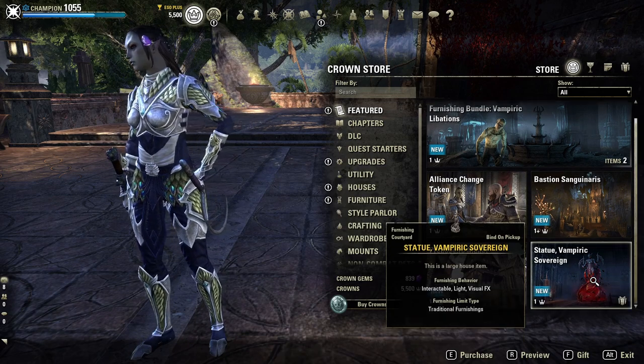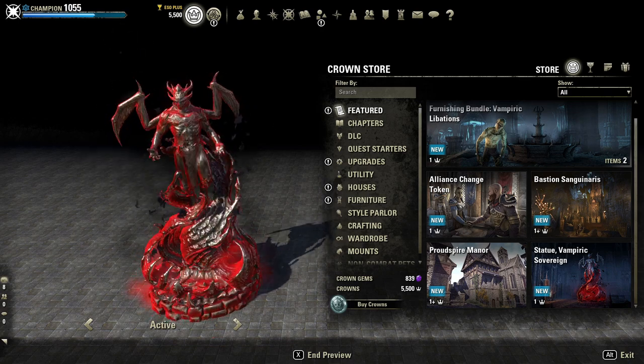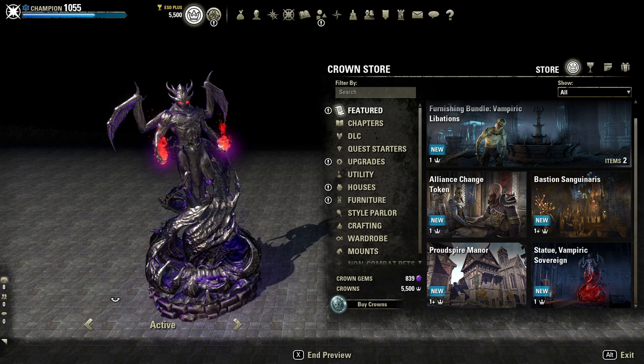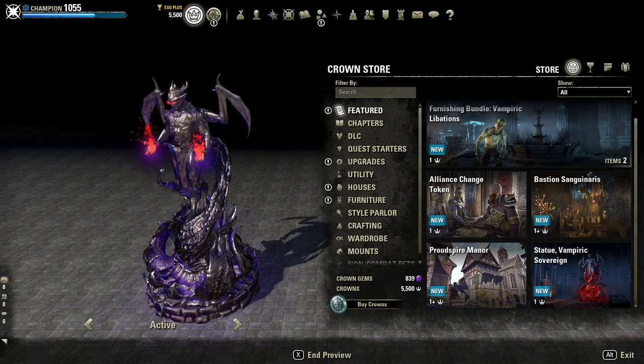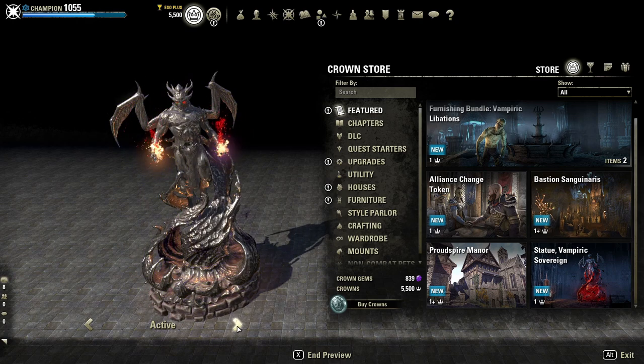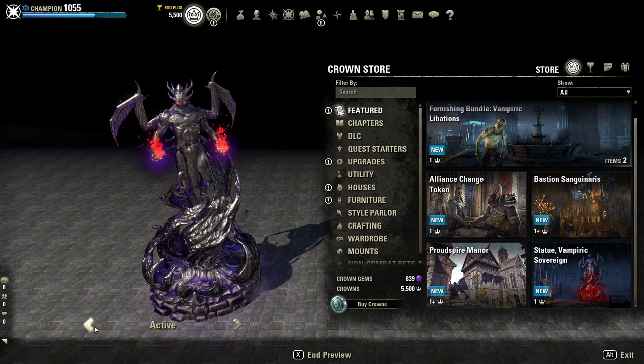So first let's look at the Vampiric Sovereign statue. As you can see, it's dark, evil, and cool in its own way. I know the vampire theme's not for everyone, but I'm excited for Greymoor because I love vampires. So yeah, we've got the red mode with the bats around it, a purplish mode — you know how I feel about purple — and yeah, he's got fire or whatever that is out of his hands.